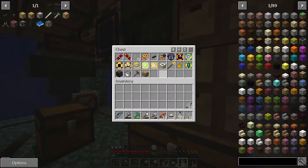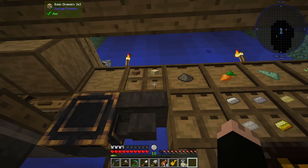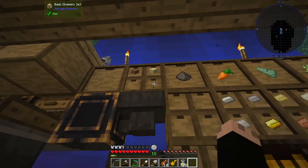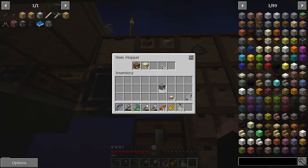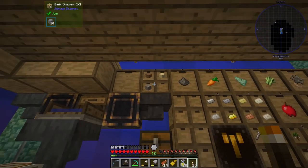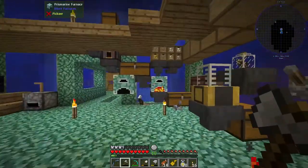Let me unlock that — I want to get rid of the torch. Okay, that's got rid of the torch, lock it again. Pick up the gravel, place it back, come in here, grab the torches. I want to build up some of the supplies in case I need them for the crafting.